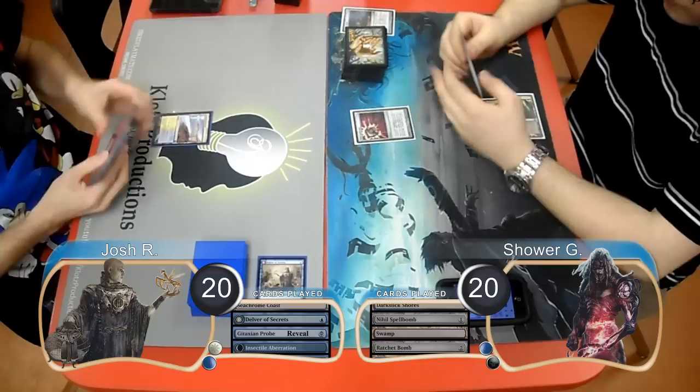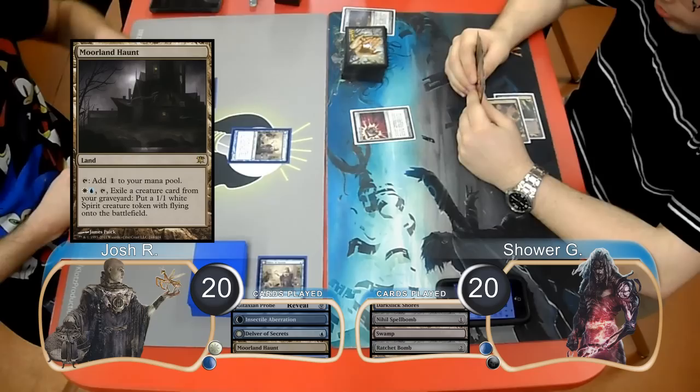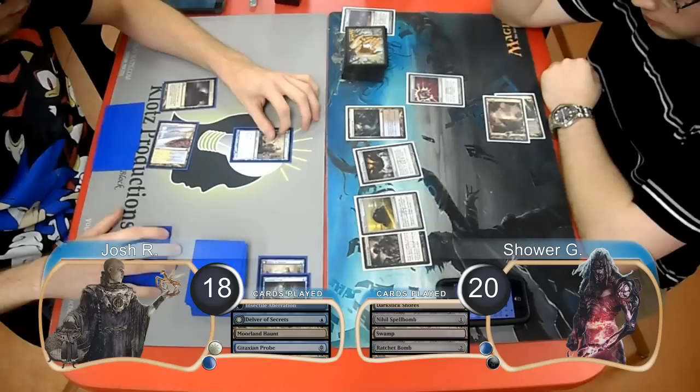Josh played a second Delver of Secrets and then put a Moorland Haunt into play. He then paid 2 life, going to 18, to play his Gitaxian Probe and look at Shower's hand and draw another card. Shower put a Drowned Catacomb into play and then played a Mycosynth Wellspring, finding himself another Swamp.